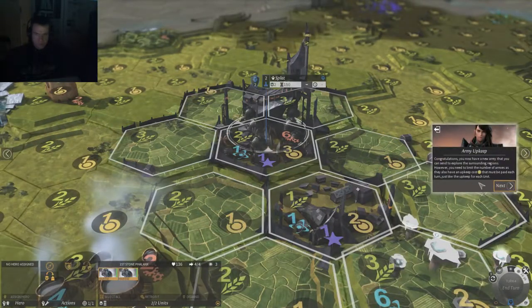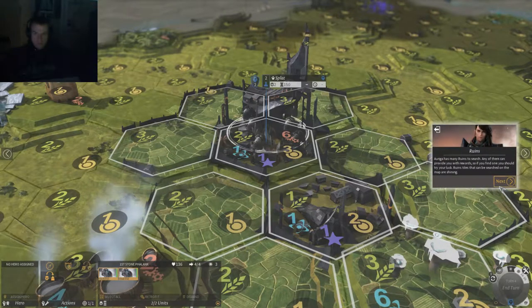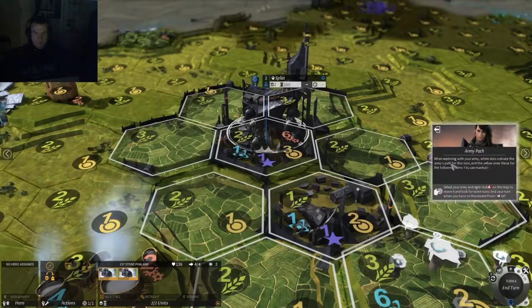The marines have formed an army. They can explore new areas; however, they have upkeep costs each turn. Auriga has many ruins to search — any one of them can provide rewards, so if you find one, you should try your luck. Ruin tiles on the map are shining. While exploring with your army, white dots indicate the army's path for this turn and yellow ones for following turns. Maintain right-click while mousing over the map to simulate your path.